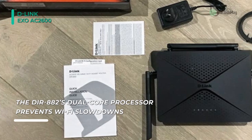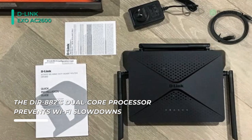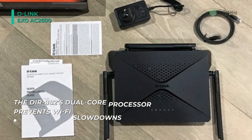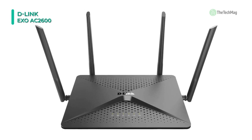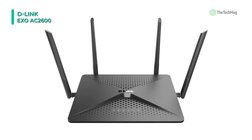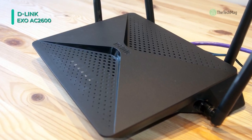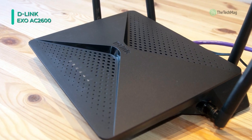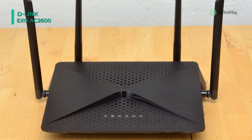Despite being a more budget gaming router, the D-Link XO AC2600 still gives you lots of features, including Intelligent QoS, Advanced Beamforming, and MU-MIMO support — not too shabby for just $130. If a wired connection is required, the DIR-882-US comes outfitted with 4 Gigabit Ethernet ports, offering improved wired network connectivity.